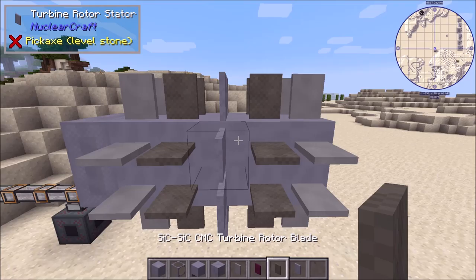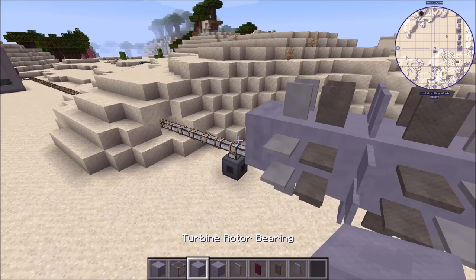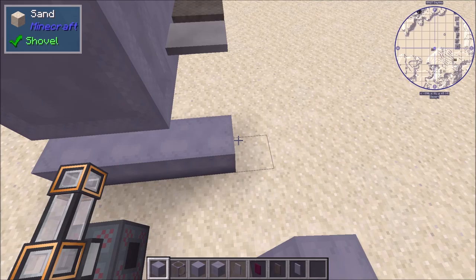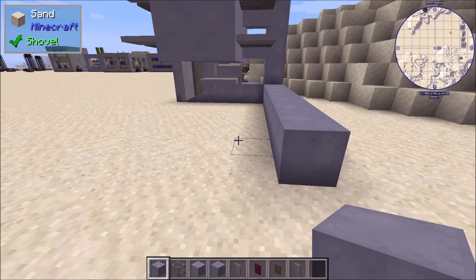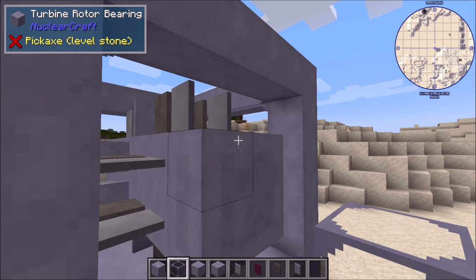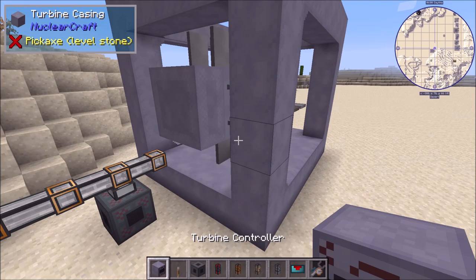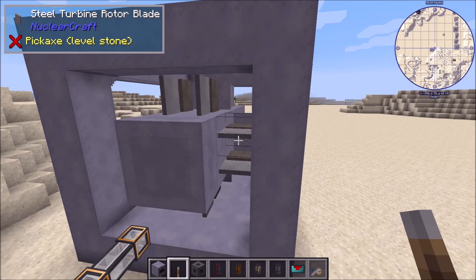That's nearly done. Now we build the casing all around it — most of the casing, and of course there are more things to finish, in particular the coil puzzle. I'll at least build out the sides with casing and glass. I've built out the glass and shell of the turbine, leaving the two bearing ends open. The last thing I need here is to put a controller on — you do need a controller somewhere. I'll put it here, and the way you turn the turbine on is with a redstone signal, so I'll put a lever there.